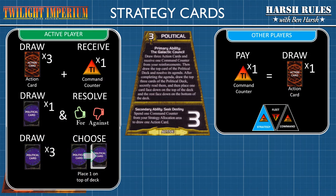The third strategy card is political, and is probably the most complicated. It grants the player three sequential abilities. First, the active player draws three action cards and receives one command counter from their reinforcement area. Second, the active player draws one political card and proposes the new law to the Galactic Council for approval. Third, the active player draws three more political cards and, keeping them secret, selects one to place on the top of the political deck and places the remaining two on the bottom. For this card's secondary ability, any player that chooses to pay one command counter from strategy can draw one action card.